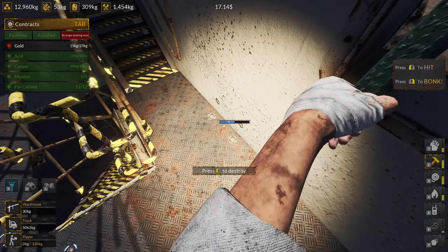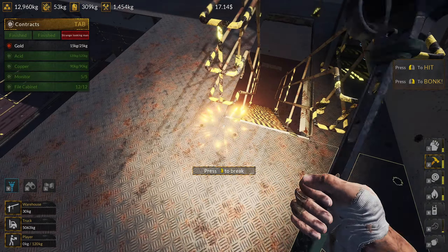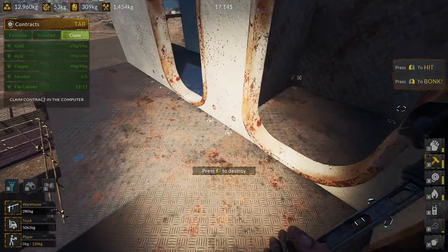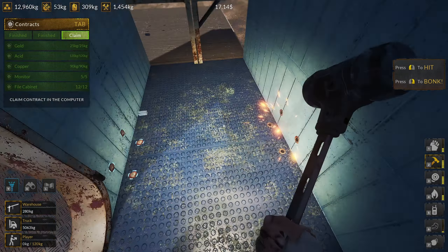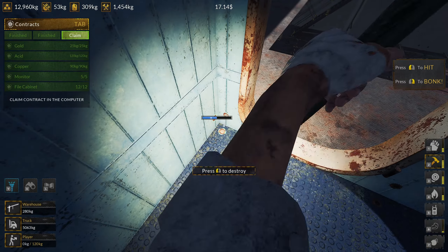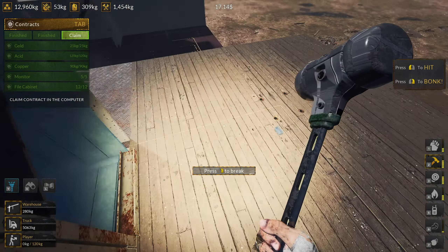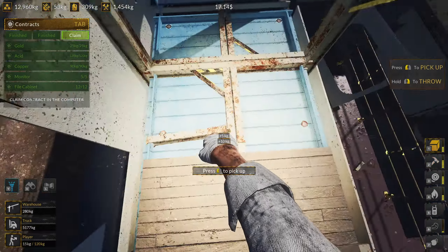Now it's just a matter of — there we go, and then we can break all these out. Gold — I got the final contract. Nice. Oh no — it's getting very nerve-wracking there for a second. All right, here we go. I know you can't get injured but I feel like you should be able to. Go over there — these up there, over you go. And then I should probably cut these off.